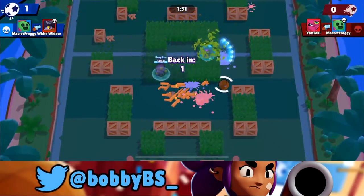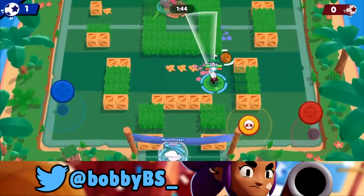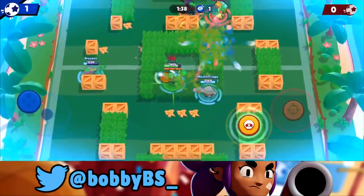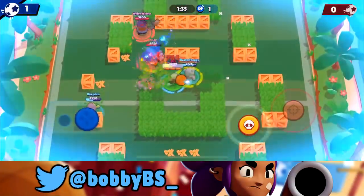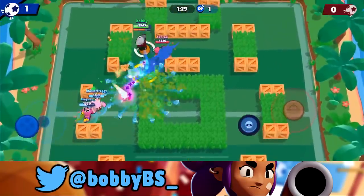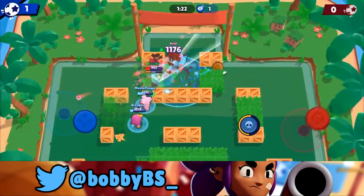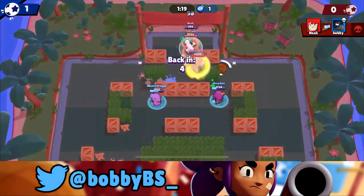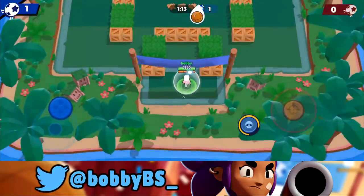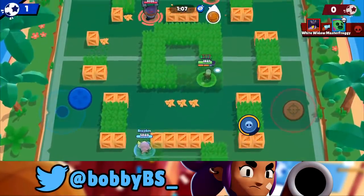Good play by Brayden and Master Froggy making sure they don't score. There's a Tara in here too. The Pam is our biggest counter so we do want to stay on the opposite side of her. We go for the Crow jump but weren't able to score. We missed on the Pam — it's a bit awkward. We're going to do some juking but we're going to die because Pam's effect on Crow is just so overpowered, it's such an easy counter.